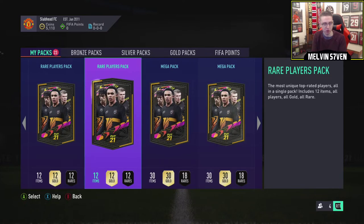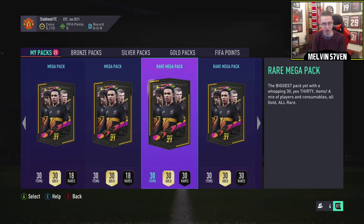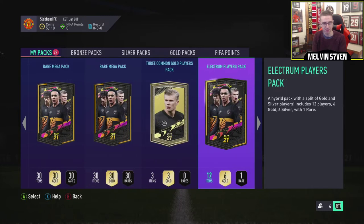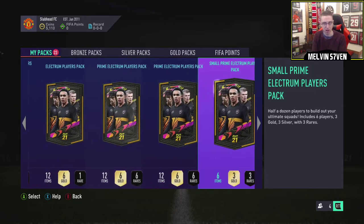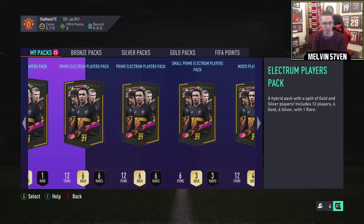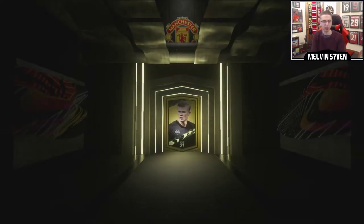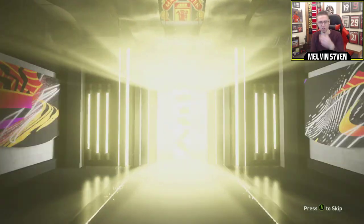We're going to open these in order. We've got two 50k packs, two 35k packs, three 55k packs, and a bunch of other random ones. We're going to open the bad ones first - the common players, we'll get that out of the way. It should be a decent pack opening. I'll actually show you the SBC section just to make sure I haven't missed anything before I open these.